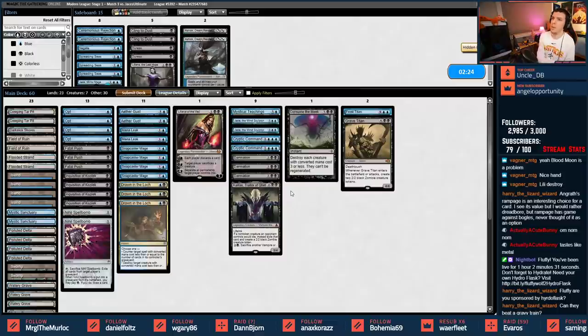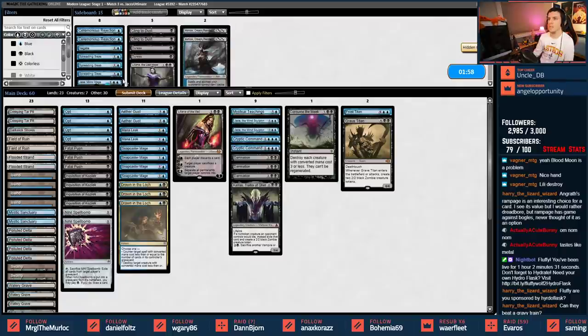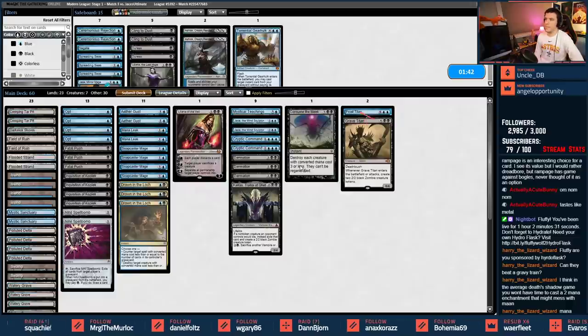Aethergust did well, tempoing our opponent out a few turns in a row. The reason I keep Liliana of the Veil is that she's an Edict effect. If we can keep them a bit off balance like we did there, it can be pretty sweet. I don't think we need to be flashy with Torrential Gearhulk and Consume the Meek. Consume kills everything they play. I wonder if Gearhulk is better than Jace, honestly.